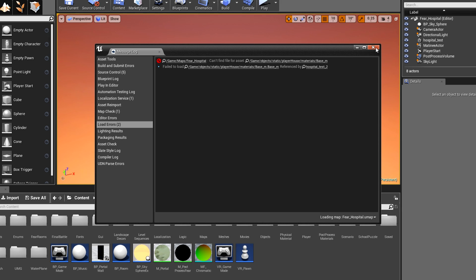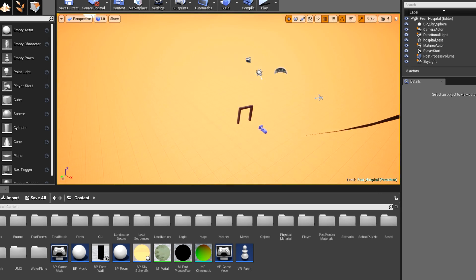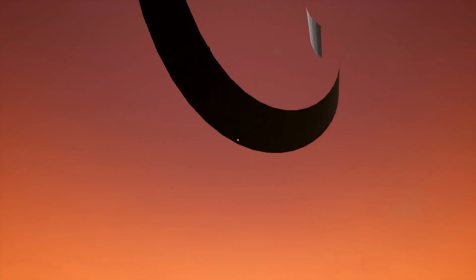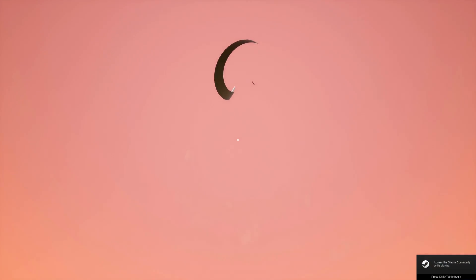Now we have Fear Hospital. It can't find some assets apparently while we start, so this should be interesting. Have we been here before? It looks like a lot of stuff is missing here. What I think this was is maybe this was in a past update, and since then, since they've updated the game, they've removed those models, so they can't find the assets. So I wouldn't be surprised here if we're just spawned in open space. Yep, there we go. So it looks like there was a lot of stuff in there, but since the update they've kind of removed that. Goodbye cruel world — there's nothing to see here.